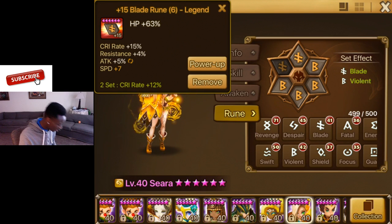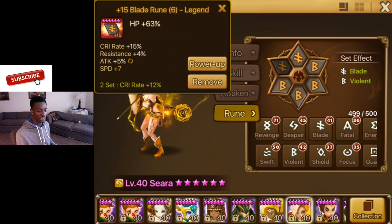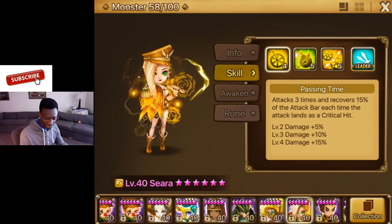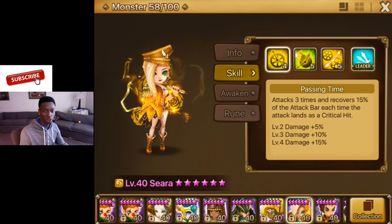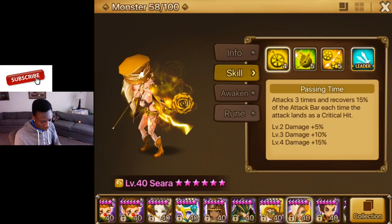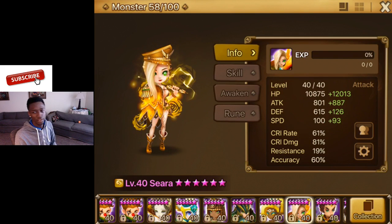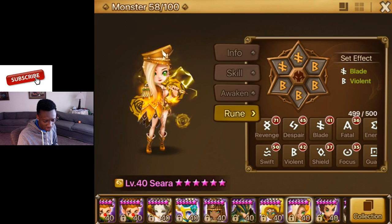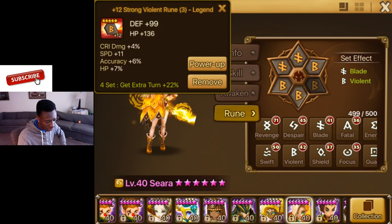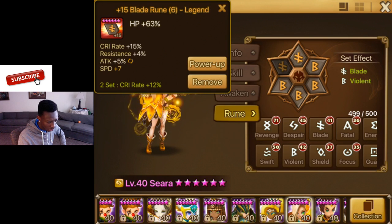I also put the crit rate on slot two. The bombs are still hitting hard — she's still doing her job. She got a little survivability, and if she gets a Violent proc you can see her first skill actually boosts the bomb target — it helps blow up Kummus or any tanky monster. I'm going to test out this HP rune setup a little more to see how it works. If not, I might just switch it back to an attack rune. That's Sierra's stats.